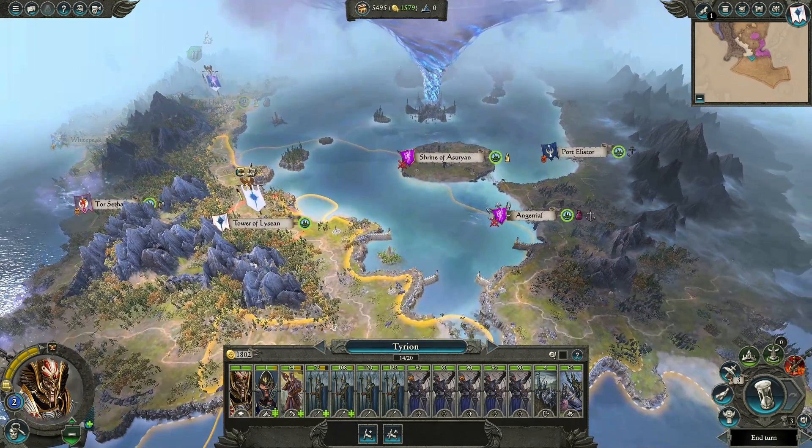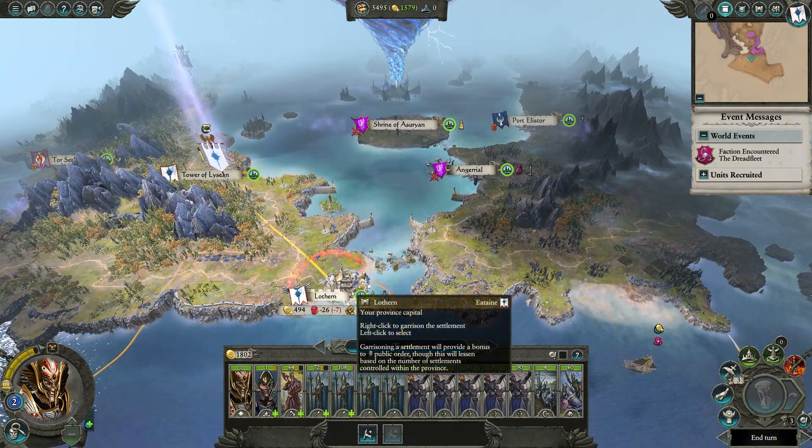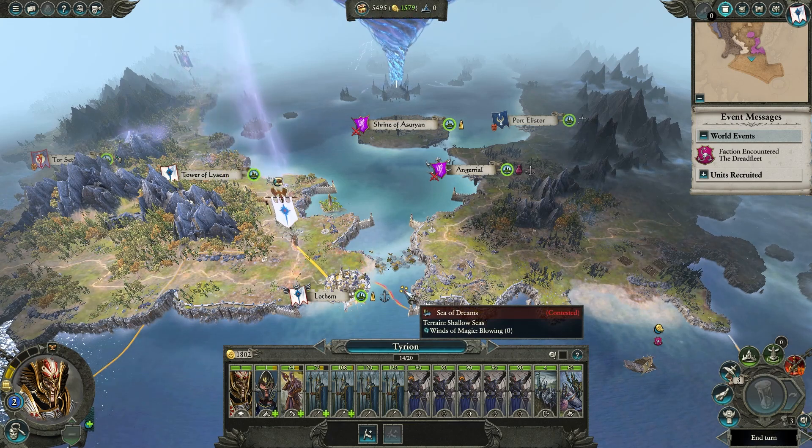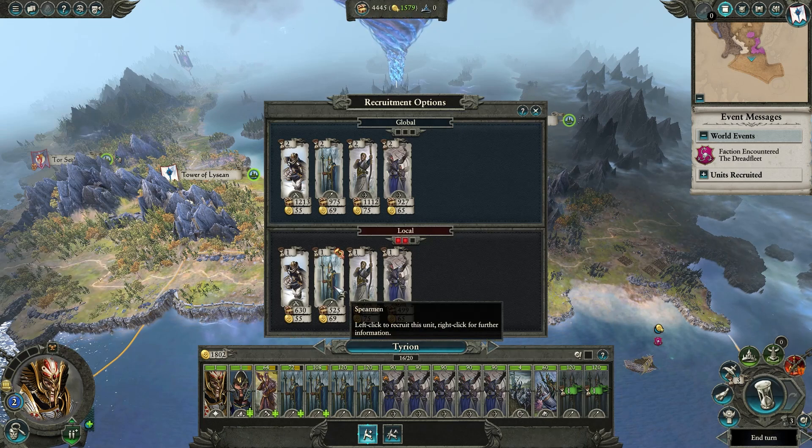Now we move to the eastern coast. We can reach Angerio from Lothurn, so we garrison the army for a larger heal, a bonus to public order, and recruitment. It would take two turns to reach our target anyway, so let's make the most of this travel time.